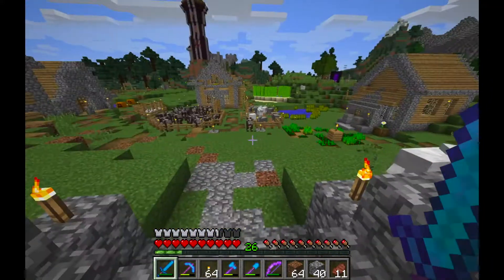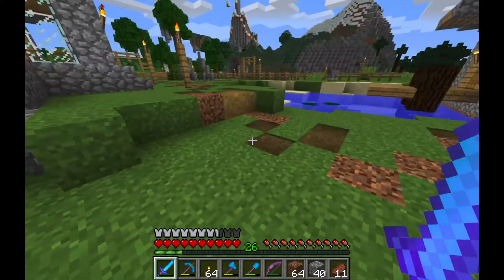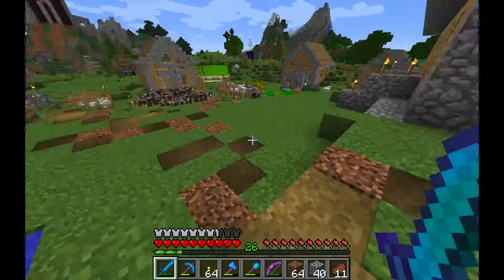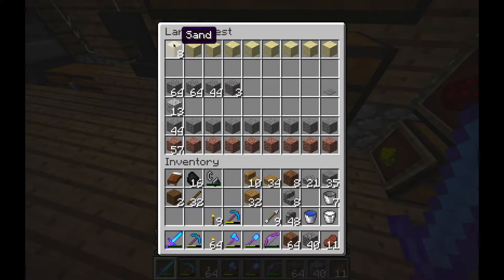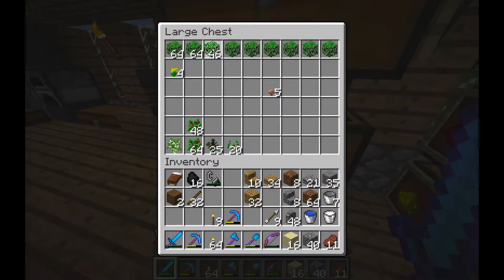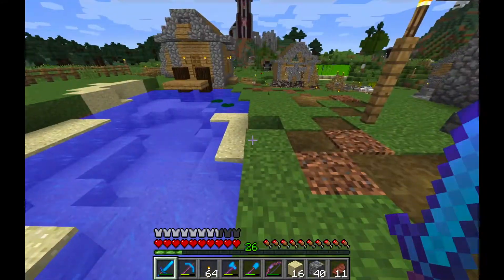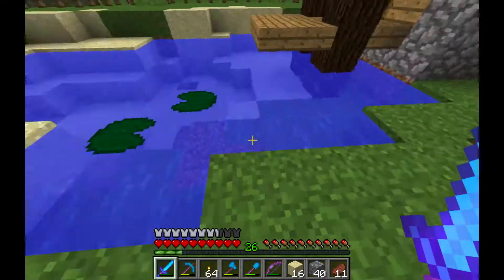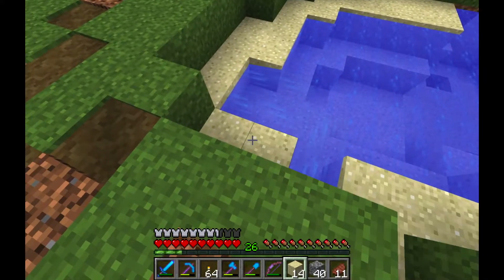I would like to kind of design the village a little better so that it looks a little nicer. I should get some sand - I think I had some somewhere. Yeah, I had some, not much, but I have some sand. So I think we start here - let me grab the sand first and maybe also some of those - and I would like to go and put some sand back here.